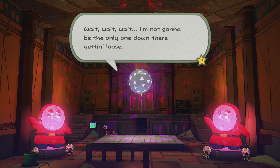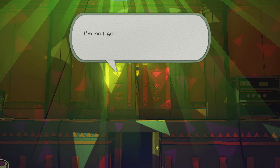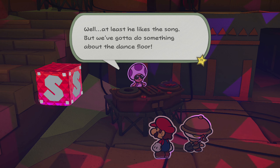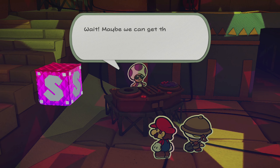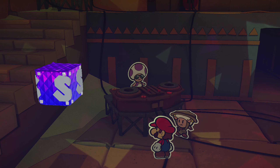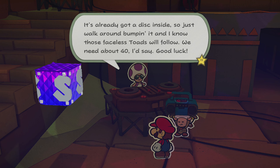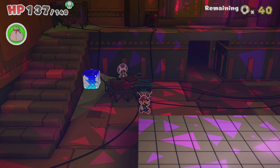Wait, wait, wait — I'm not gonna be the only one down there getting loose. Why is this place so dead? Who killed the mood? I'm not gonna cut a rug unless everyone is cutting a rug. Well, at least he likes the song, but we've got to do something about the dance floor. Maybe we can get those faceless toads to help — they'll dance to anything, right? Here, take this ancient portable music machine. It's already got a disc inside, so just walk around bumping it and those faceless toads will follow. We need about 40.